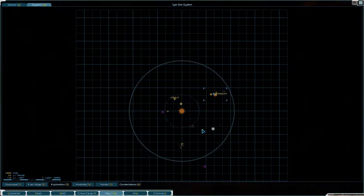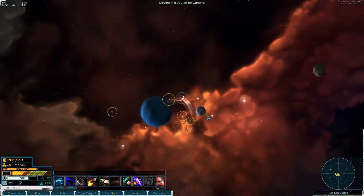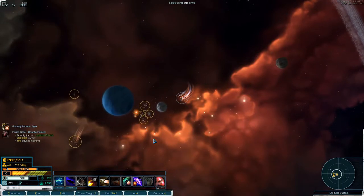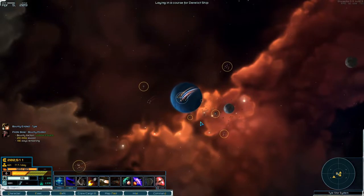All right, so let's head down to the pirate base that we want to take out. I'm just gonna do a transverse jump I think, but let's first take a look at this fight personally, because maybe something nice comes out of it.